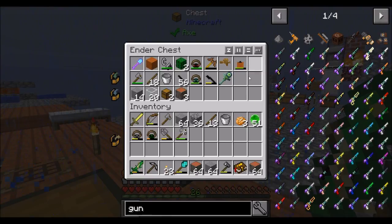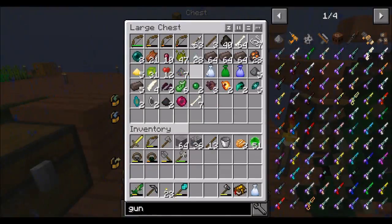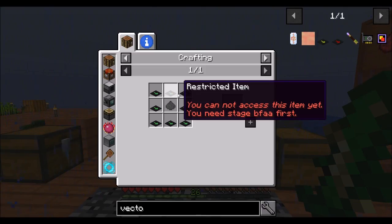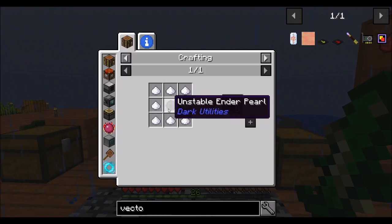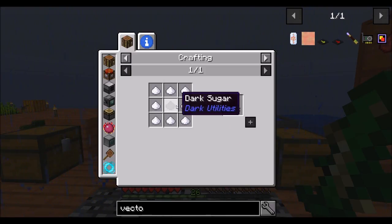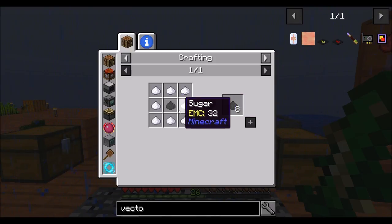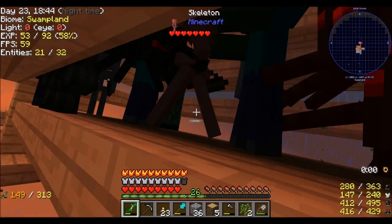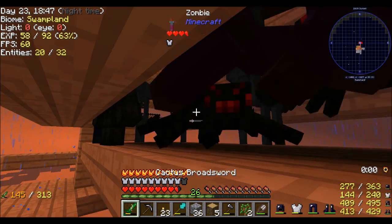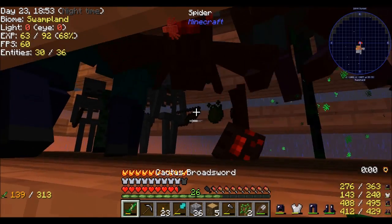I'm going to hang on to this stuff in here for the time being. I want to open up my little bags — I'll do that off camera too. I can't even make vector plates yet — they are restricted. Womp womp. I need dark utilities, dark sugar. Re-logging totally solved whatever was gumming up the spawns in here. I don't know why logging out and logging back in fixed it, but my spawner mobs are spawning way more quickly now — which is nice. More killing of all the things.